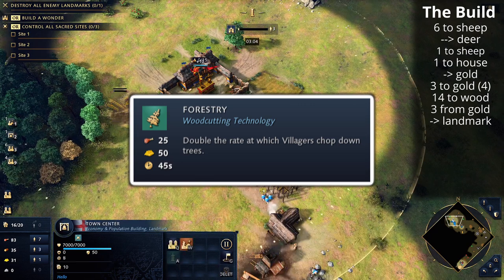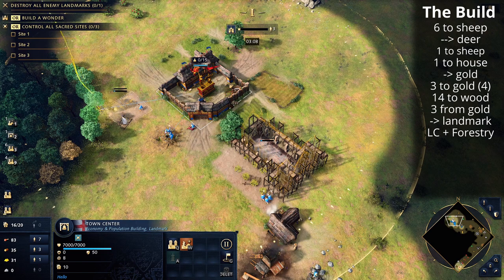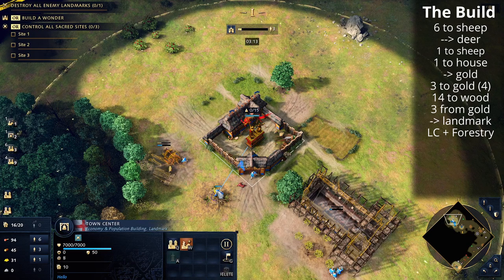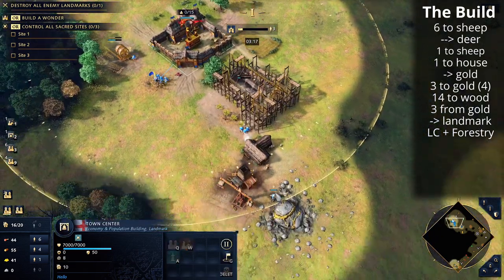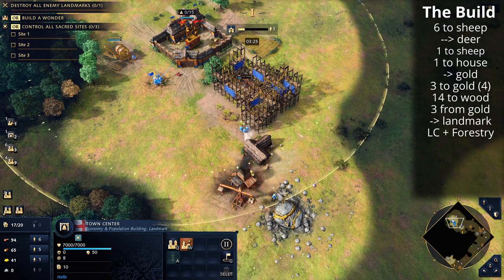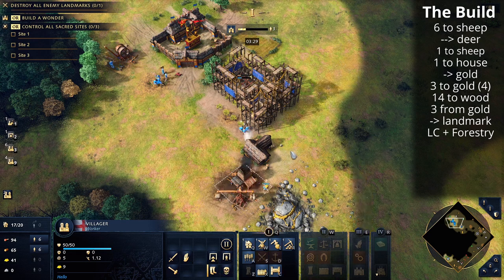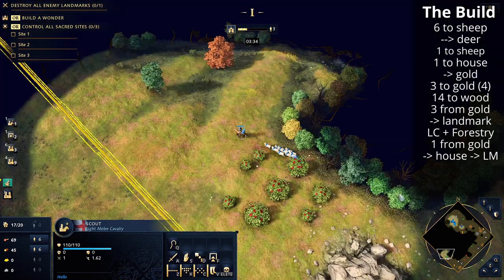Next, we drop the lumber camp using a villager off wood and continue rallying villagers to wood. It's worth scouting what your opponent's landmark choice is and whether your deer pack might be exposed. We're just about to collect that 50 gold needed for Forestry, then that villager will build a house and then go build the Council Hall landmark.